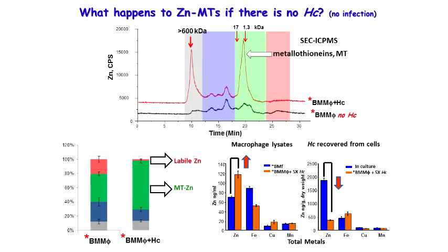If we look at it in this way, we can say, let's take the macrophage and break it up. Then we'll just measure the amount of metal in it. This is zinc in nanogram per milliliter. We're going to measure the amount of metal in this macrophage after we've broken it up. And we're also going to do the same experiment for the Histoplasma, measuring the zinc recovered from the cells.